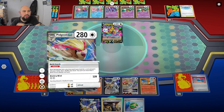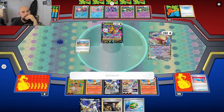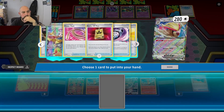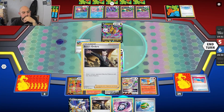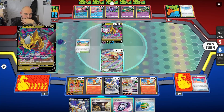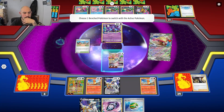Make sure the abilities haven't been neutralized by Path to the Peak. We don't really want to Boss anything up. I could take two prizes right now, but that's Stabilizer — it can kill both my Charmander and this. I don't want that Stabilizer out there. So we'll use this and use Changing Gear.